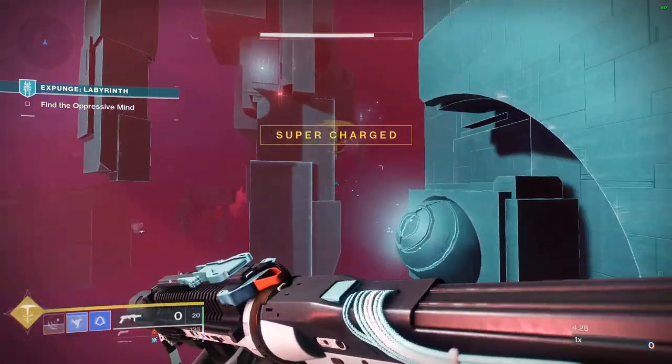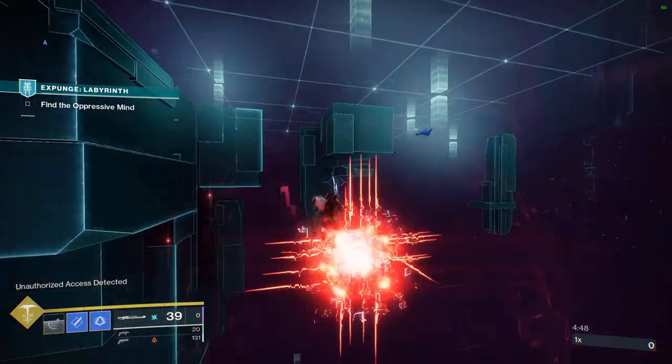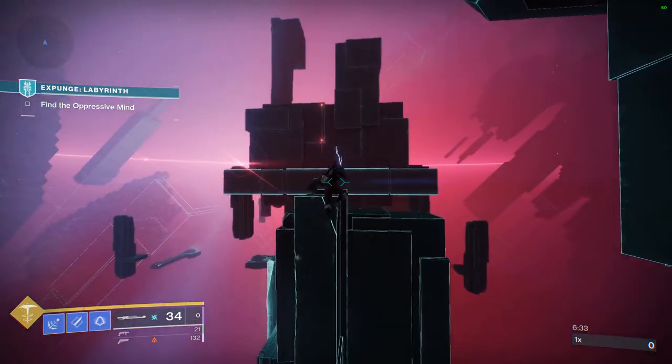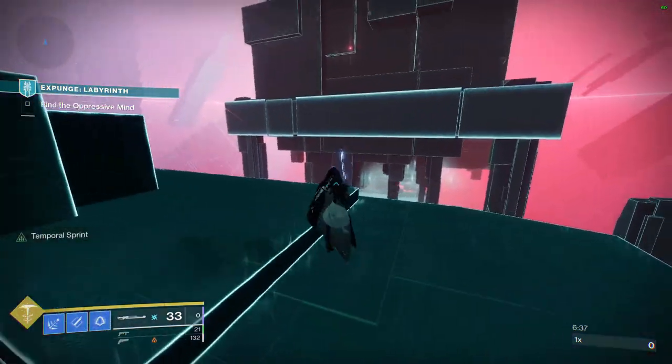Go through the launch cannons and progress through the next few areas, reaching the long section with the detainment harpies. If you have a sword at this section, jumping and blocking can prevent you from getting trapped. Shortly after this, you can either skate or fly over to this platform and jump down, or go down normally.